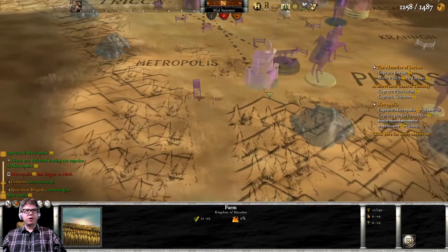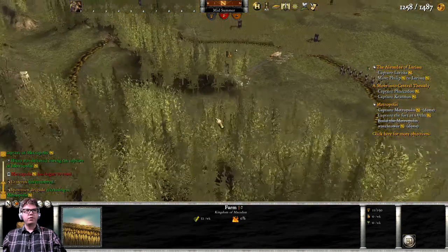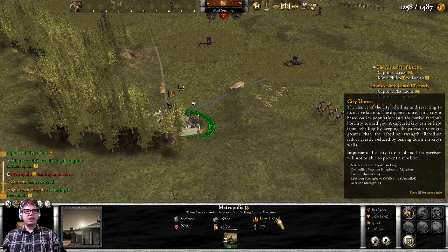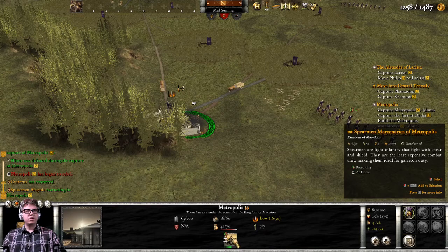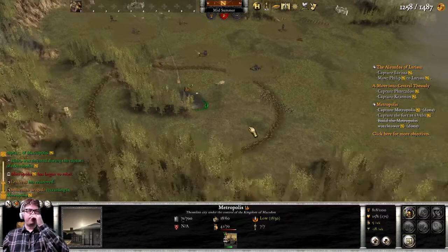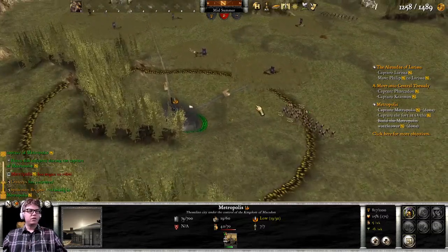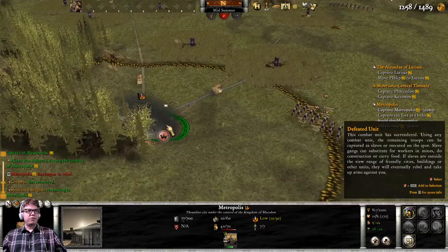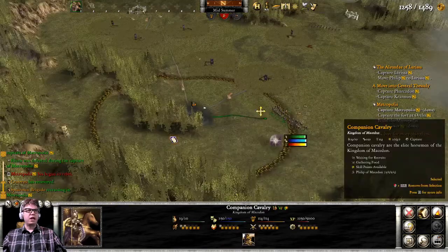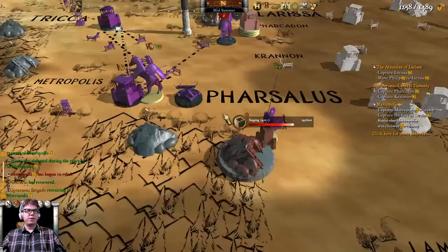I'm gonna send you into Metropolis also. Are you rebelling yet? You're getting there. We have 17 troops — this is what it's telling us, how close it is to a terrible situation. I suppose there are some uncaptured troops here; we should do something about that. Capture them.